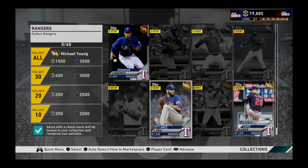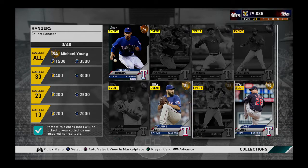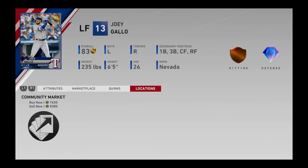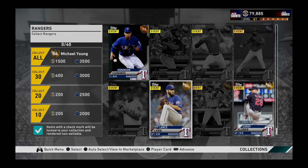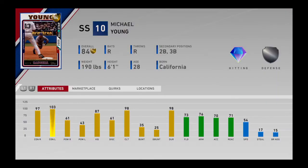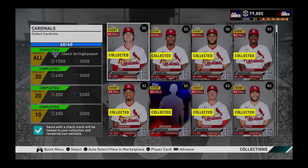The next collection is the Texas Rangers. You might ask why it only contains 3 golds but costs much more than the previous ones. It's because of Joey Gallo, who costs almost as much as a diamond. This collection has a cost of 20,150 as of today. The reward is an 84 gold Michael Young - a very good hitter but only in contact, and his defense and speed don't convince me much.